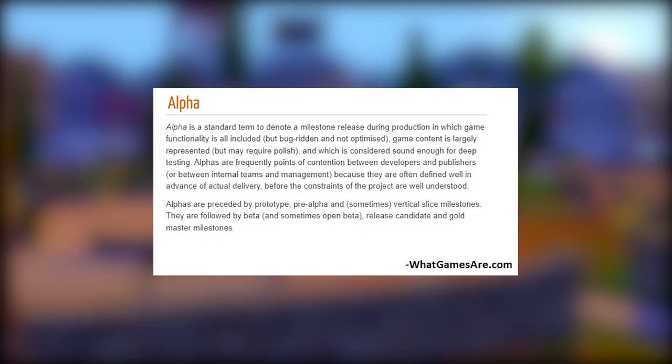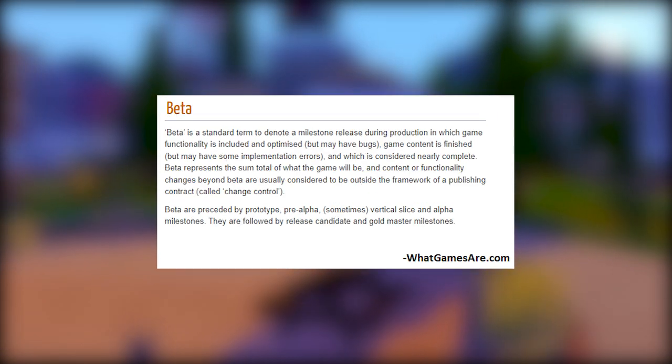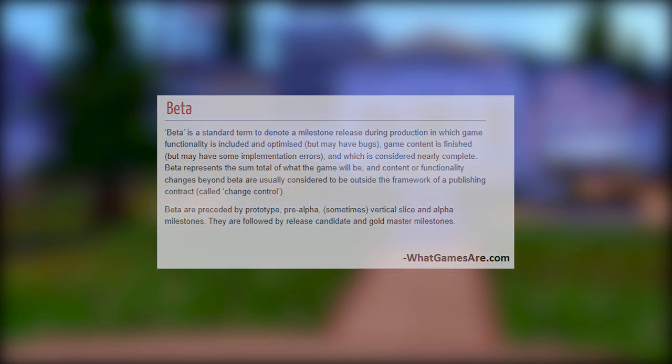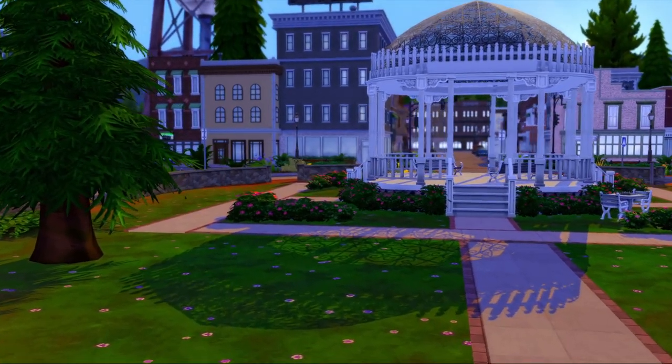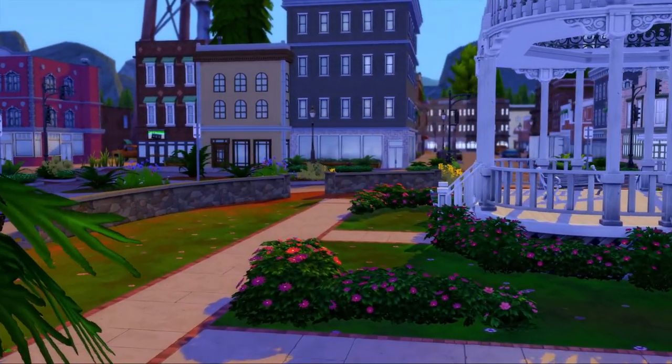Technically, an alpha is supposed to mean the product is feature incomplete and may have major bugs. A beta means feature complete and may still have a variety of major or minor bugs. Since I expect to continually add features to Creatorworld, alpha and beta will be an indicator of stability more than anything.